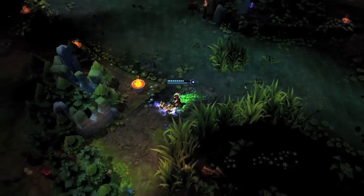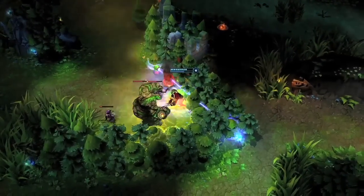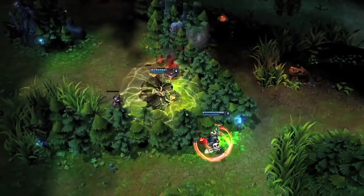Shock Blast briefly reveals the fog of war when it explodes, meaning you can use it to find a target for To the Skies, either to initiate a jungle camp or to escape from your enemies.